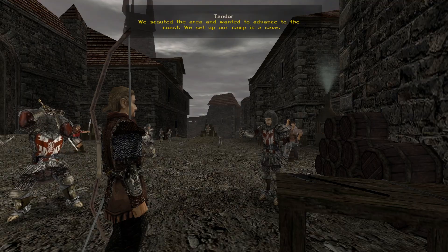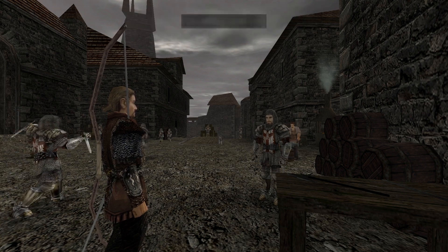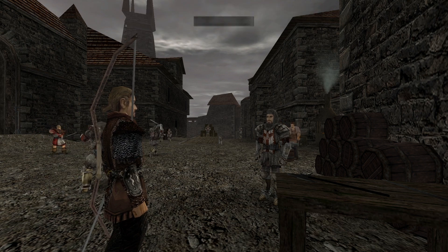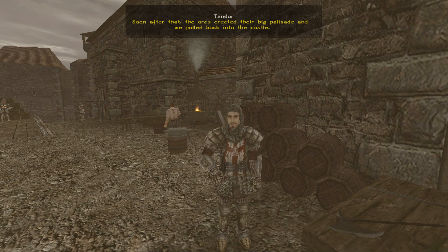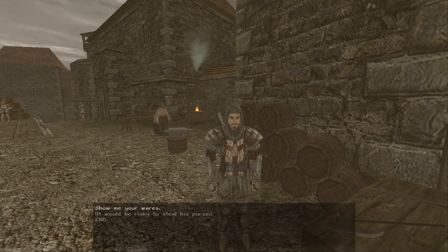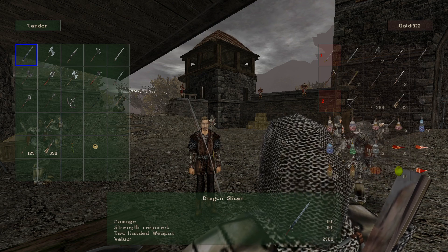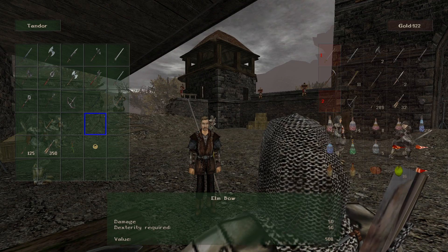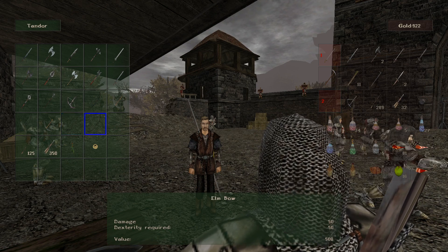Tandoor tells his story: 'We scouted the area and wanted to advance to the coast. We set up camp in a cave. It was late at night when the orcs came — they charged us up the slope with torches and drums. I was the only one who got through. Soon after that the orcs erected their big palisade and we pulled back into the castle.'